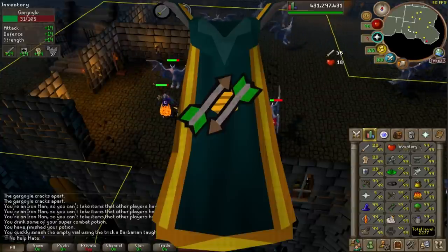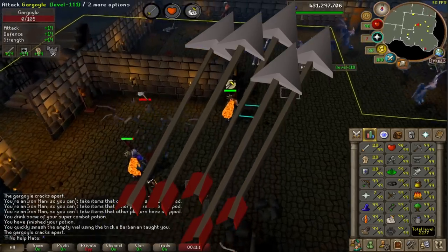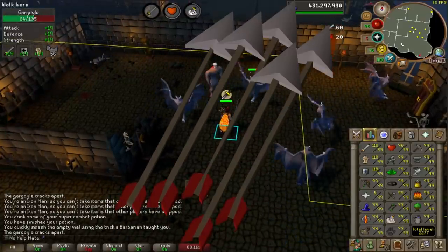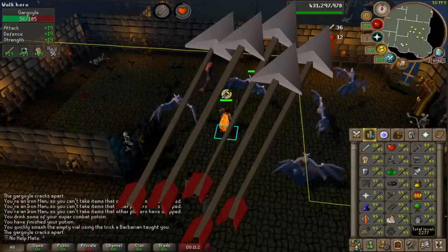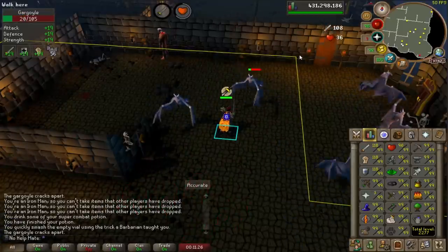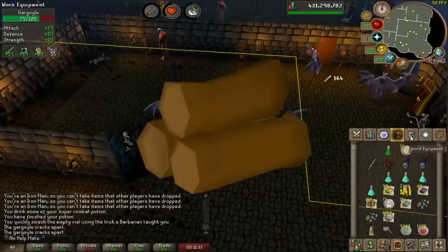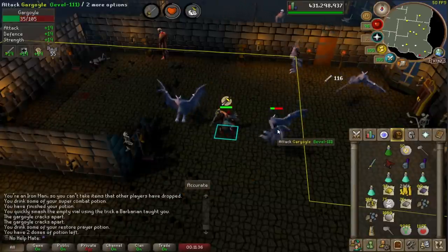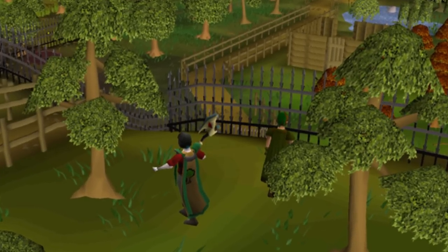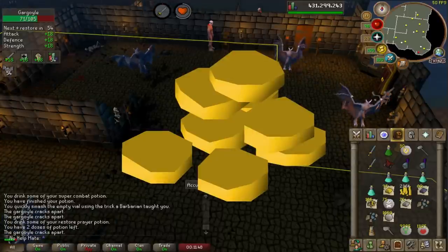For 99 Fletching, a lot of people do it with just making Broad Arrows, which you can do when you buy the perk from the Slayer Master — you need to make Headless Arrows yourself and then add the Broad Arrow tips. What I personally did was get the Kingdom of Miscellanea to collect me a ton of Maple Logs and slowly got my way to 99 Fletching by making Maple Longbows. I also chopped a ton of Yew Trees, Magic Trees, and Redwoods and used these logs to get my Fletching up, and I also made a ton of GP in the process.